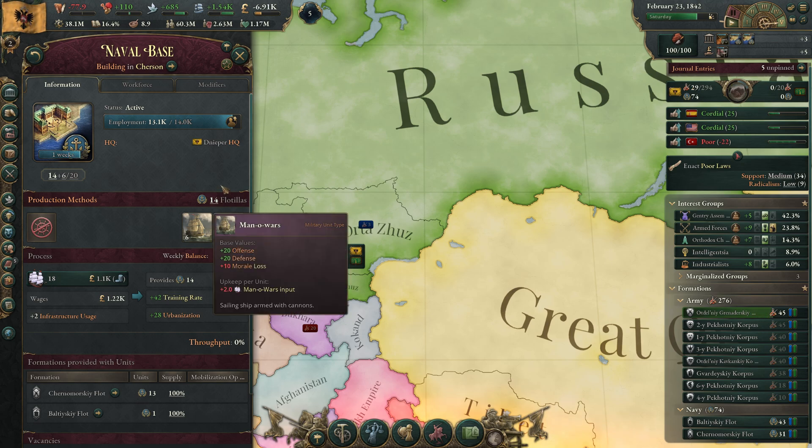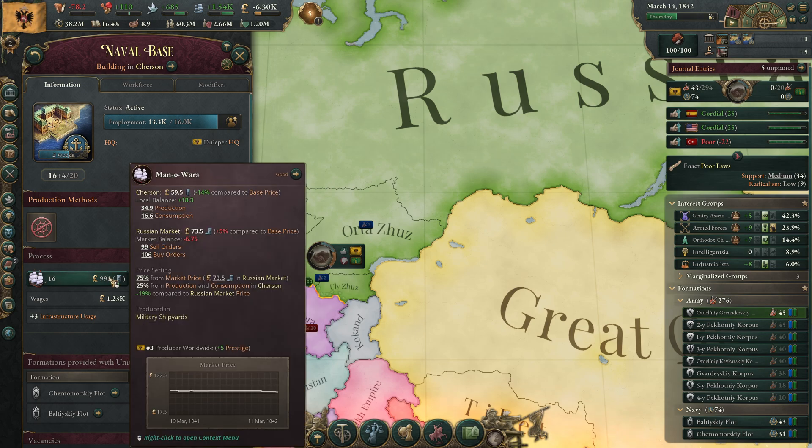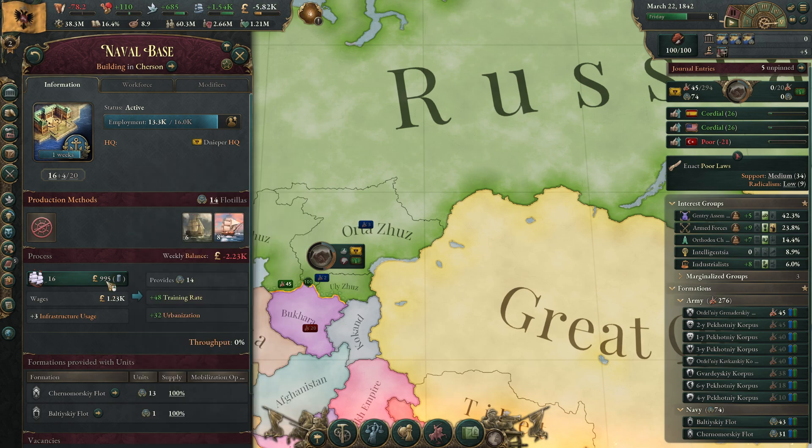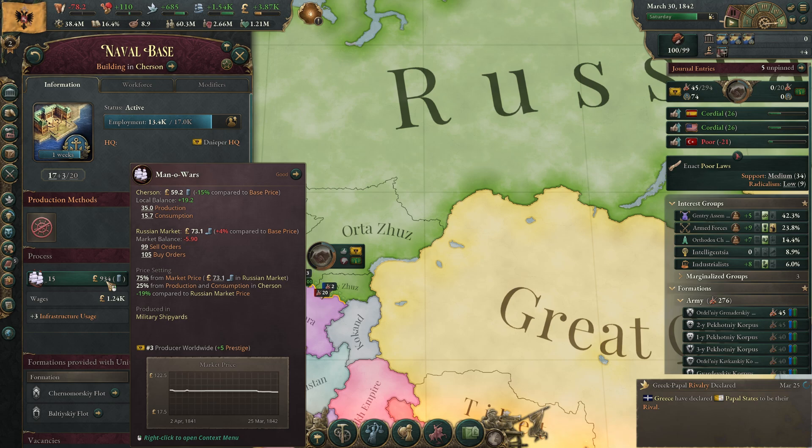These are the units associated with naval bases — one naval base equals one boat. This number will stay low. The Russian market might go a little higher but actually not really.